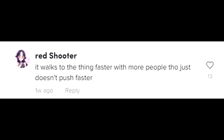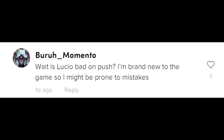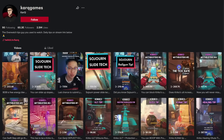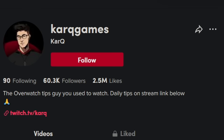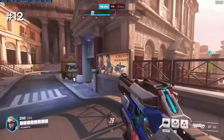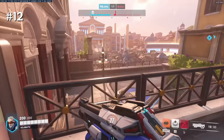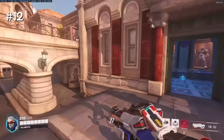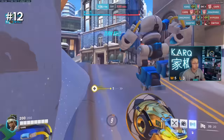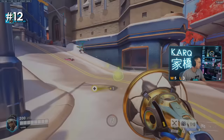I hear this on TikTok all the time — people claiming Lucio's speed boost can increase the push robot speed. That is just misinformation. When playing push, you need to get off the robot when time is running out and you've won the team fight and have a lead, because all you're doing is leading the bot closer to the enemy's spawn to give them a better chance to touch and trigger overtime. Don't do that.